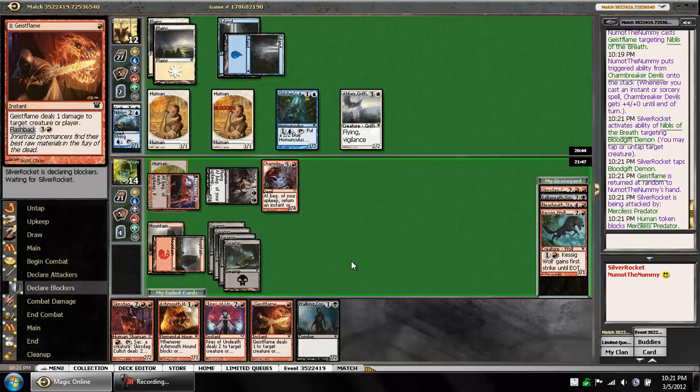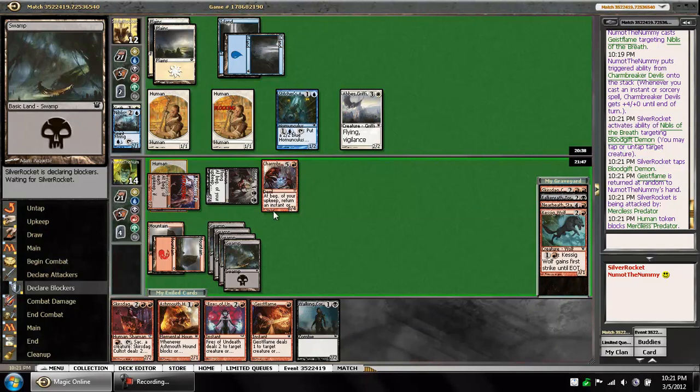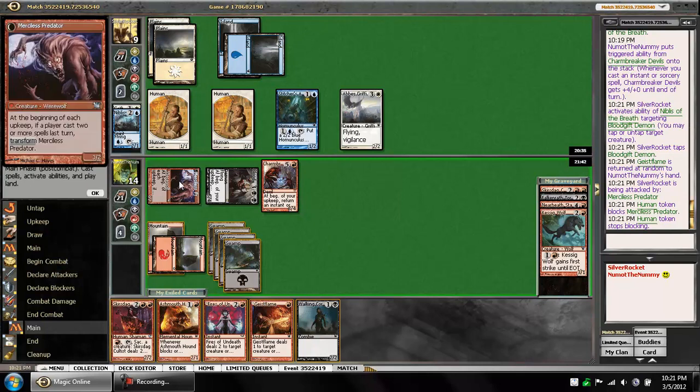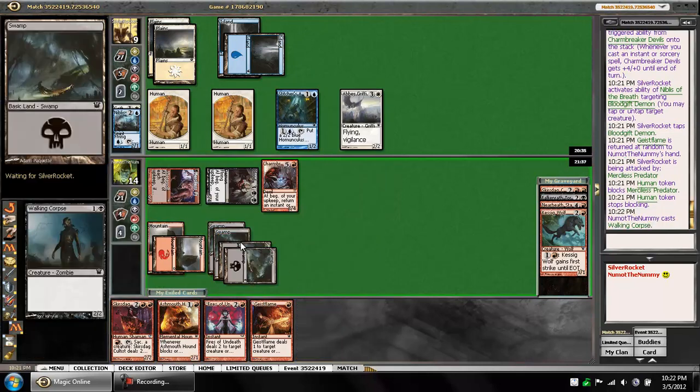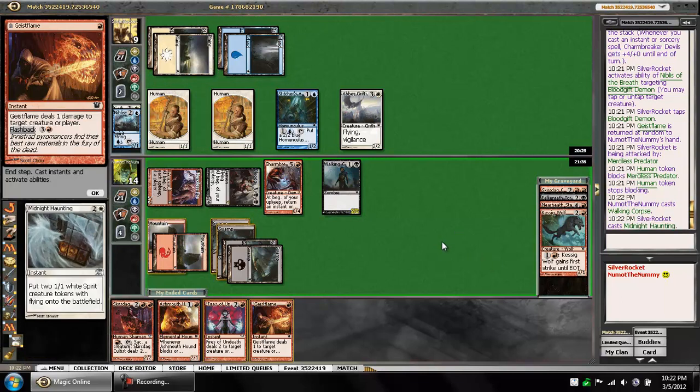We still have the Geist Flame, and he should know about that. He's just going to take it, it looks like. I already cast a Geist Flame, so this is going to flip my Predator if I play a spell. But I am going to go ahead and play the Walking Corpse out, leaving up mana to Fires of Undeath and Geist Flame — or one or the other, not both. Midnight Haunting.